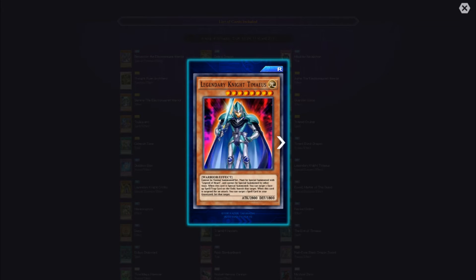Legendary Knight Timaeus cannot be normal summoned or set — must be special summoned with Legend of Heart and cannot be special summoned by other means. When special summoned, you can target one face-up spell or trap card on the field and banish it. When this card is targeted for an attack, you can target one spell card in your graveyard and set that target. E-Guards might be coming back soon with this card.